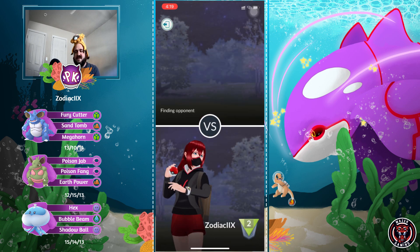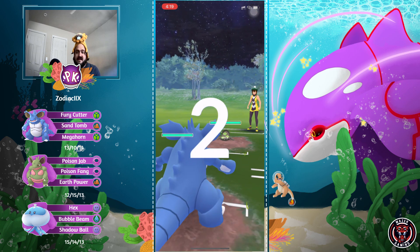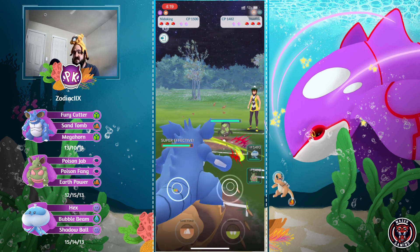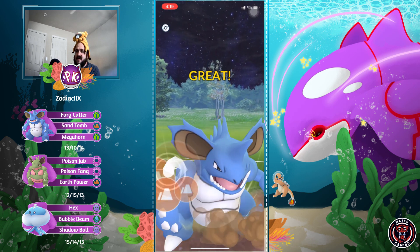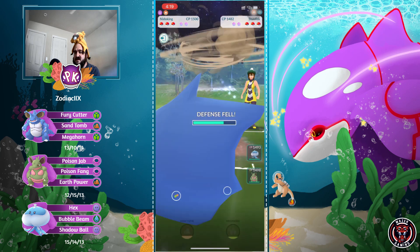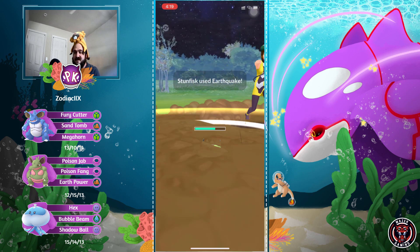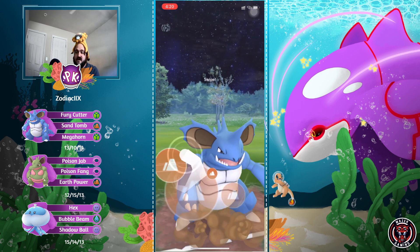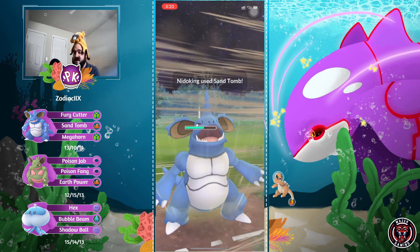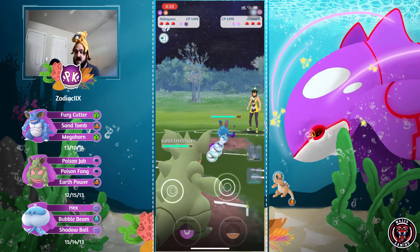Moving into the next battle - we have seven games today. Going up against Galarian Stunfisk, very interesting. Sand Tomb is super effective but won't do too much damage. Fury Cutter isn't doing a lot to Galarian Stunfisk, and Earthquake will KO the Needle King. Seeing another Sand Tomb to debuff it further. They actually switch out to Zoroark, so in comes Needle Queen.